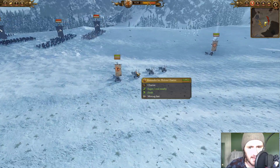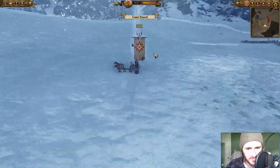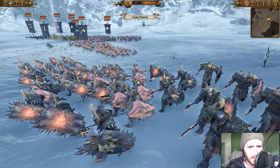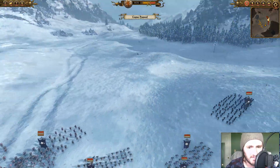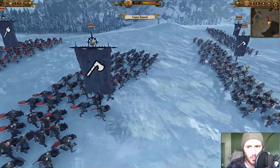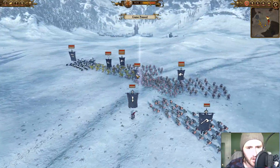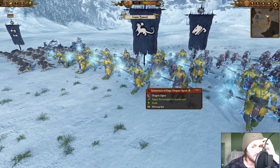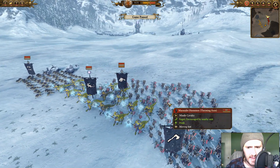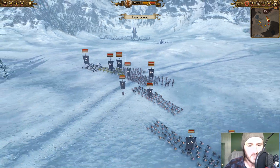I also have an Ice Wolf Chariot — quite positive because we're getting some glorious charges. The theme of the battle is chariots. For my opponent, as previously said, we have Sigvald with a bodyguard of two Chosen with shields. He's going really heavy on an infantry core — a bunch of Chosen, one unit of Halberd Chaos Warriors, more Chaos Warriors, a couple of Chaos Marauders, Summoners of the Rage with lightning storm, a couple of Chaos War Hounds, and some throwing axes.